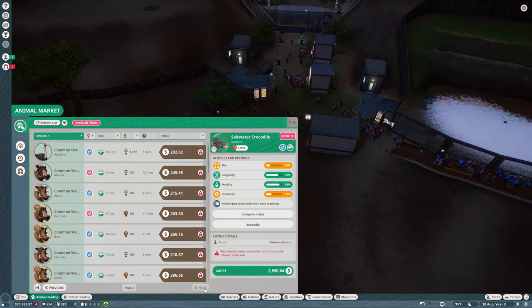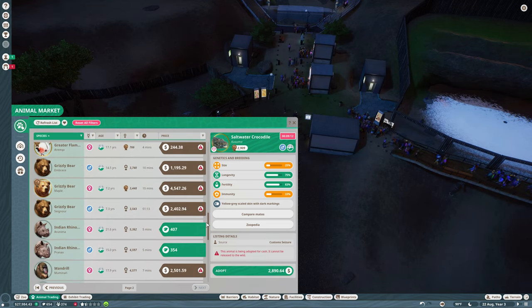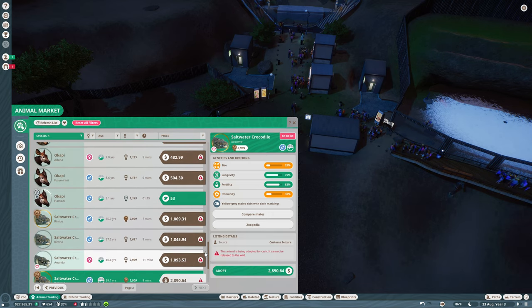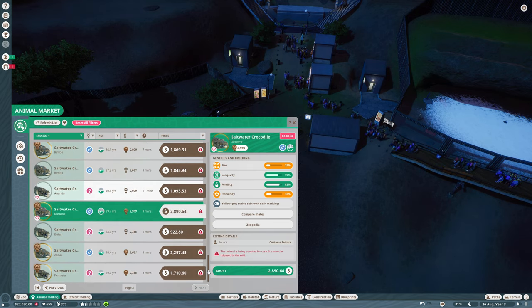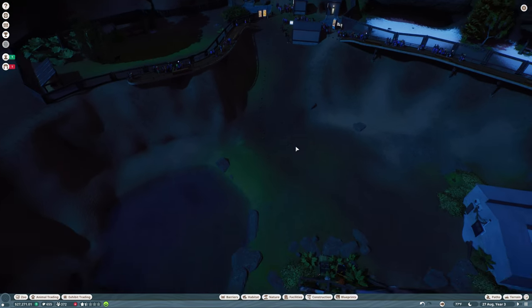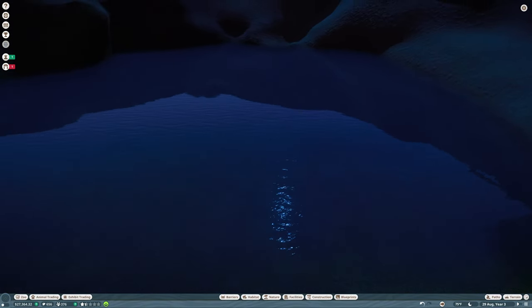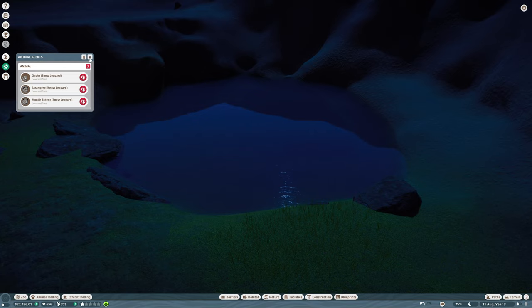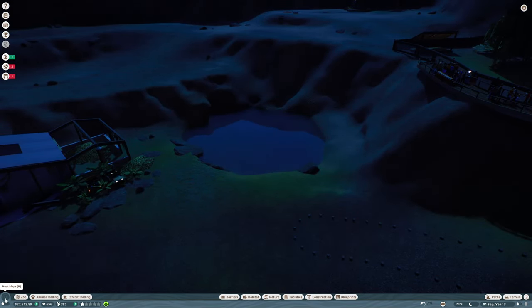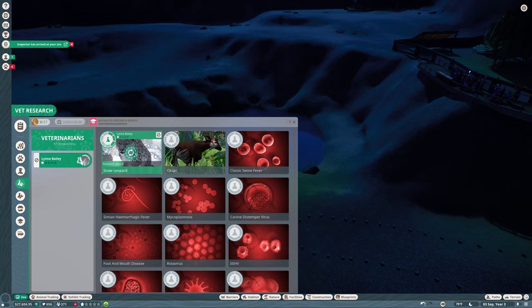We have a lot to choose from — bingos, grizzlies — that might be good too, although they need colder temperatures than I think we have. Saltwater crocodile — I wonder if we could get that down near the bottom. There's an alert: low welfare for the snow leopard. That's because we're working on that research. Oh look, we've finished — let's pause.